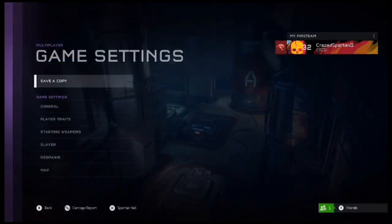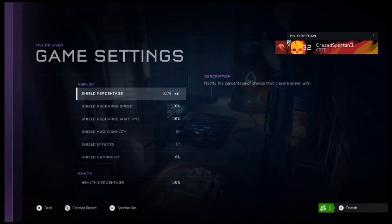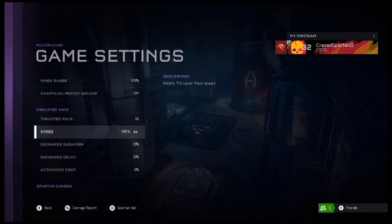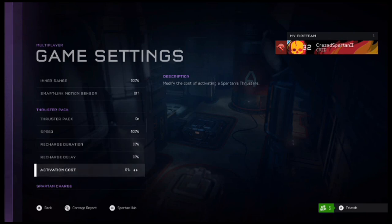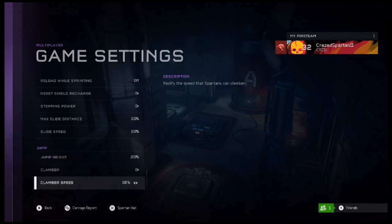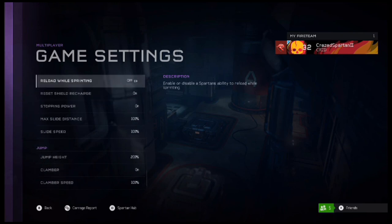Here we are on the game settings. I am going to show you exactly what I have. Going down to player traits — thruster pack: speed 400%, recharge duration 10%, recharge delay 10%, and activation cost is zero. Scroll all the way down to jump: jump height 200%, clamber speed 100%, and jump gravity 30%. You can even play around with that. But there you go — you have those settings. Make up your own map breaker setting or game type.